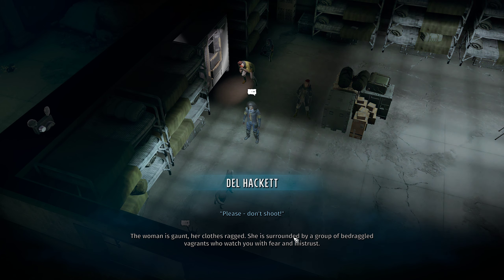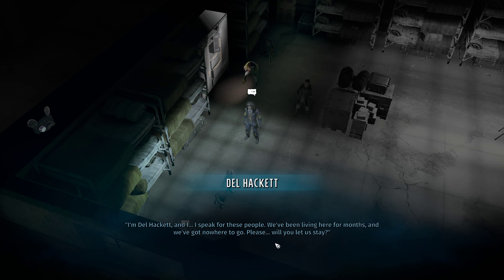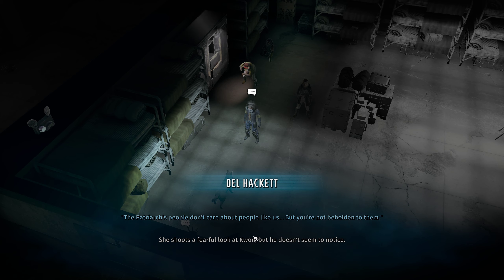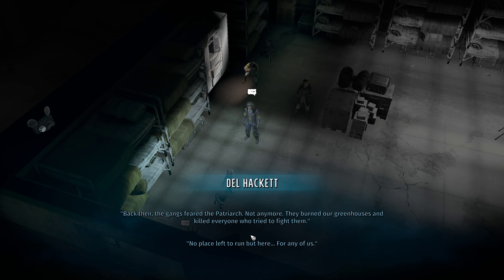Please, don't shoot. Who are you? You're not dressed like the Marshals. I'm Del Hackett, and I speak for these people. We've been living here for months and we've got nowhere to go — please, will you let us stay? I've been in their shoes, but this is a military base. If we have squatters everywhere, it'll be hard to keep discipline, and your recruits won't like it either. The Patriarch's people don't care about people like us, but you're not beholden to them. We all farmed in the border country between Colorado and the Plains. Thought we were safe under the Patriarch's protection — back then, the gangs feared him. Not anymore. They burned our greenhouses and killed everyone who tried to fight them. No place left to run but here.